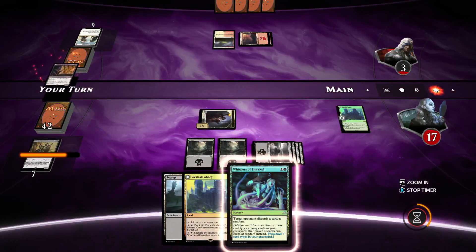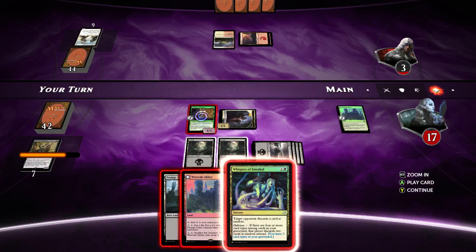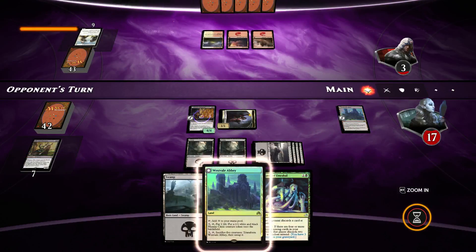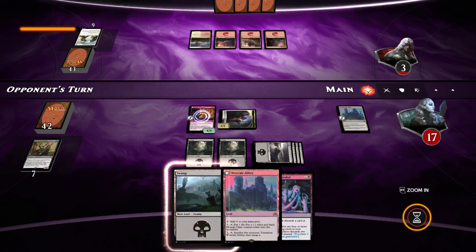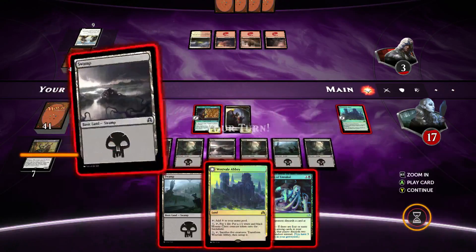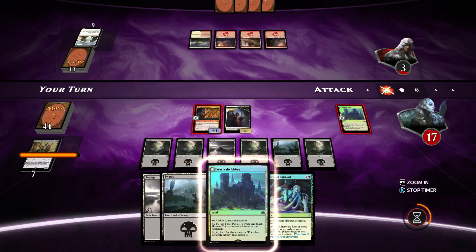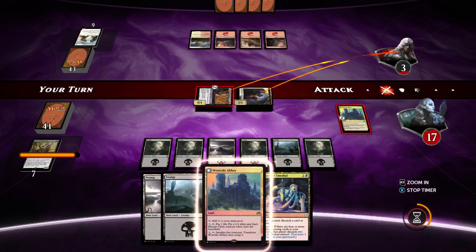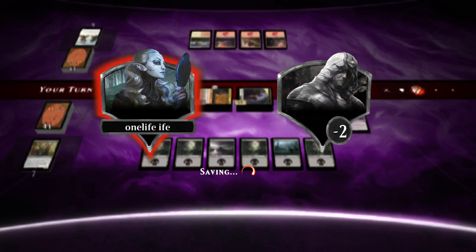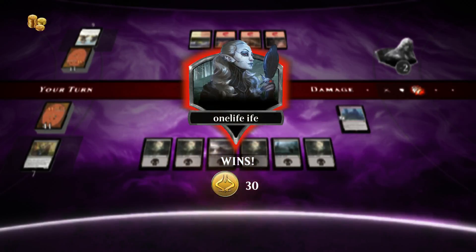We'll go with the Lucid Tormentor and pass the turn. We tap for five and we will win. Sweet! Three and 0 — that's fantastic. Excellent result. So happy that worked out. First deck of the season, of this new Eldritch Moon season, and with a mono black control deck. Really enjoyed playing the deck. Very well played.